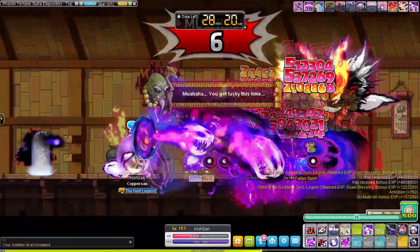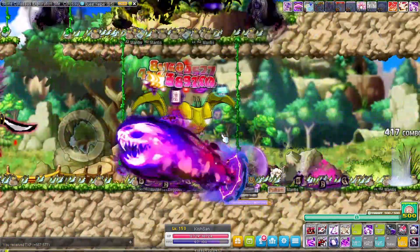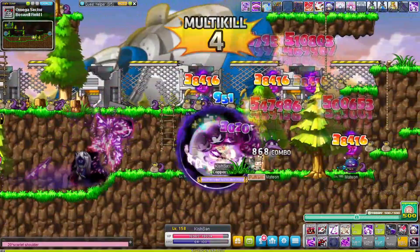After that dungeon was done, I went to the Colossus area to train there for a couple of levels — I didn't actually do the team dungeon. Once I reached level 155, I went to Meteans in the Omega Sector and stayed there until I reached level 160.